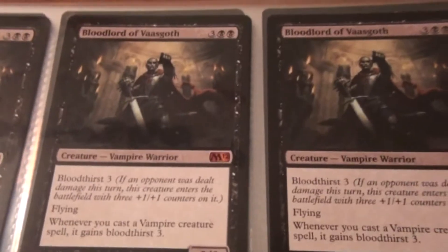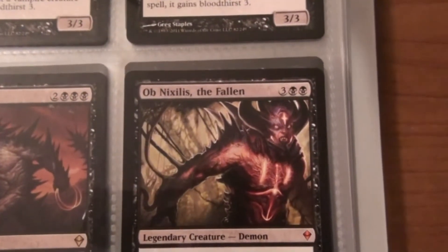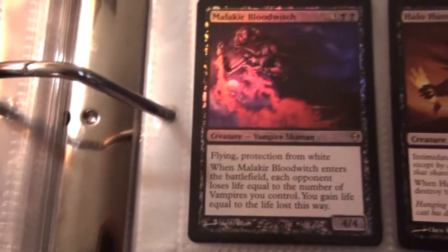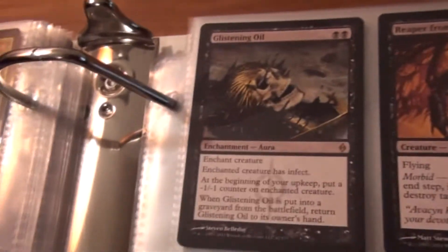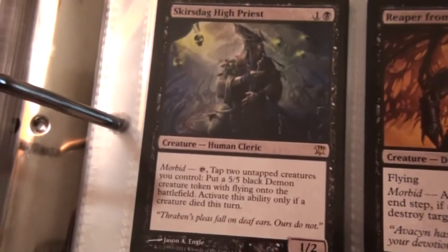Bloodlord of Vaasgoth, Ob Nixilis the Fallen, Halo Hunter, two Malachar Bloodwitch — one is foil — Bala Ged Thief, Life's Finale, a Glistening Oil, four Reapers from the Abyss, four Skirsdag High Priest. And that is it for the black.